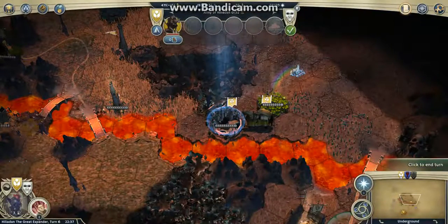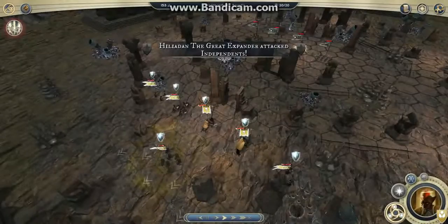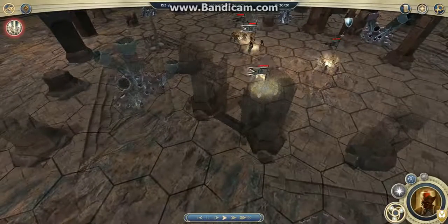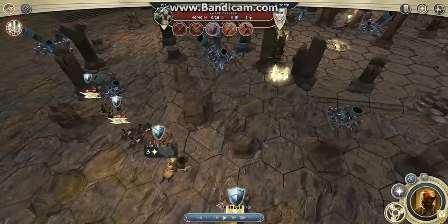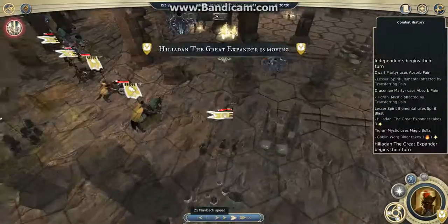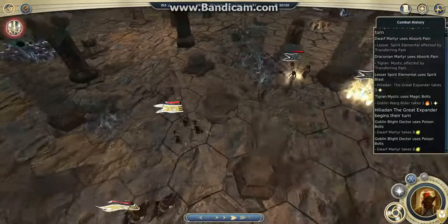So what happened? Basically, I got to Gradient and wanted to convert two units — it was possible and I succeeded — but I failed to see that one of the units would resurge because of Great Reawakening, which is a Sight Ancient unit ability. Martyrs put Absolp Pain on the Mystic and the Laser Spirit Elemental, and they attacked me. I think I should have stayed in defense and just put all my enchantments on.